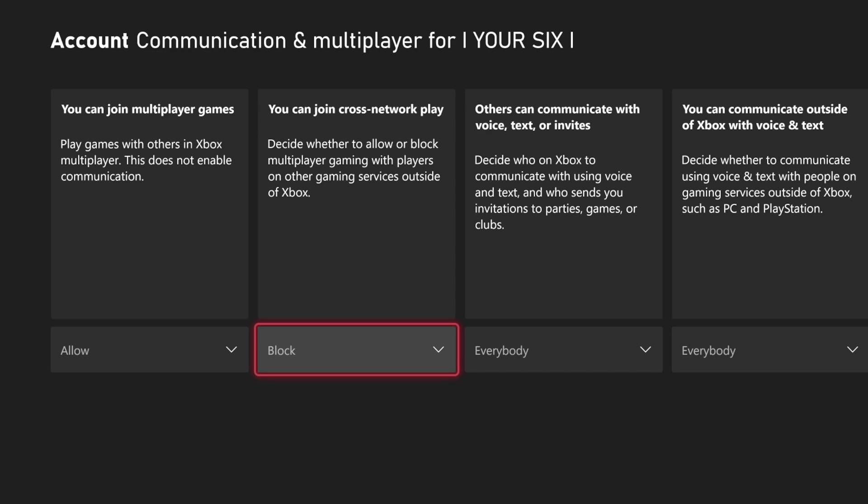Then you can close the game and try launching it again. You might have a difficult time finding a match because you will only be paired and matched with people who also have this set to Block. So your game queues might be a little bit longer, and you might want to come back to this section and allow it in the future depending on the game. But typically, when there's more population that have this off, there's going to be a greater likelihood of finding a match.